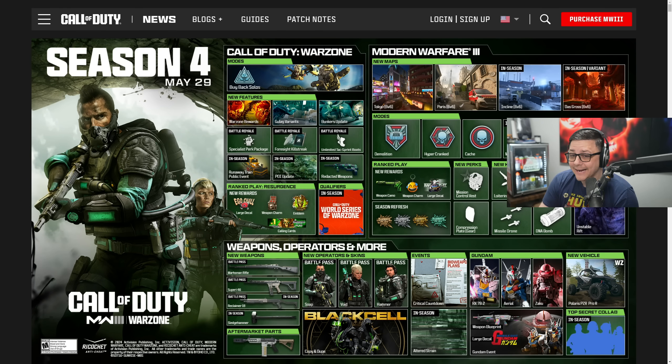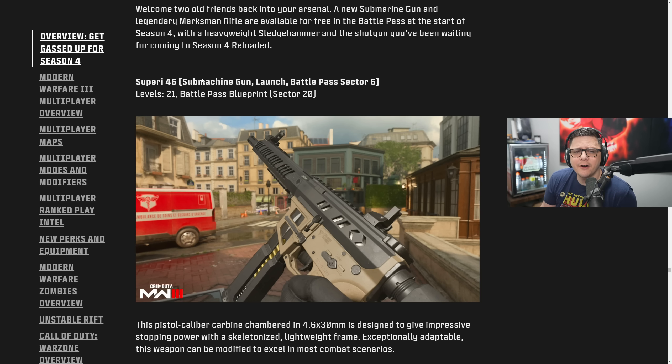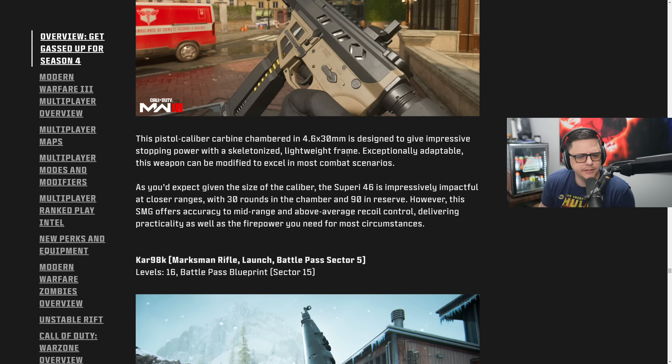The Season 4 Roadmap is here, and we're going to go through all the various things they're adding to Warzone, Multiplayer, and Zombies. These are the new weapons — we get four new armaments for basically all modes. The Superi-46 Submachine Gun will be available at launch. It kind of looks like the Riveter shotgun. Pistol caliber carbine, chambered in 4.6.